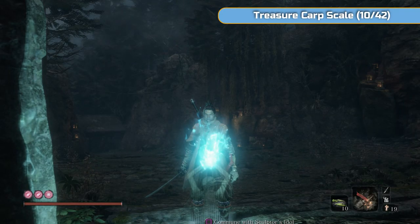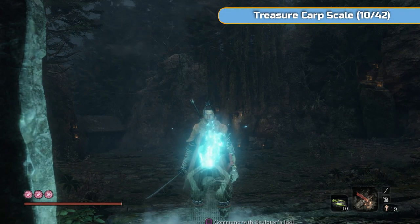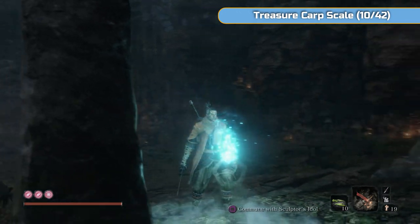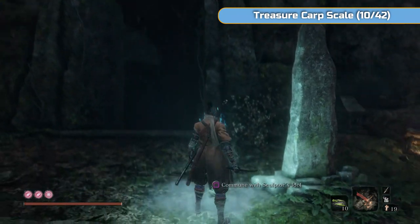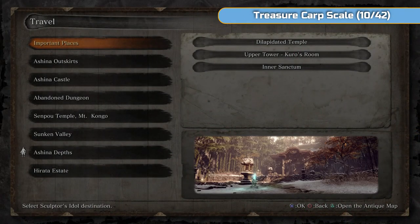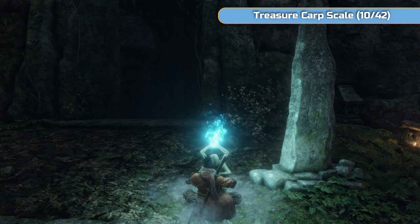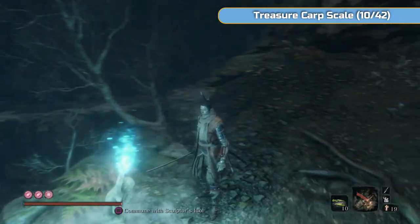Hi there, I'm Ben, and welcome to part 13 of my full platinum walkthrough for Sekiro Shadows Die Twice. We're picking up exactly where we left off. The placeholder title is 'Swimming' because that's essentially what we're going to be doing. This is a clean-up video. We're going to be moving towards the endgame in the next video, but right now we're going to do a lot of swimming and go kill some headless.